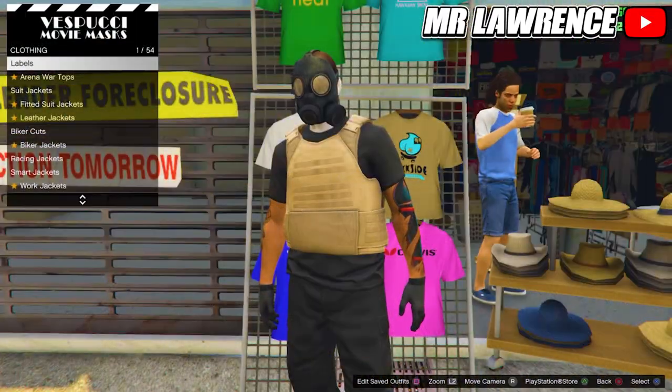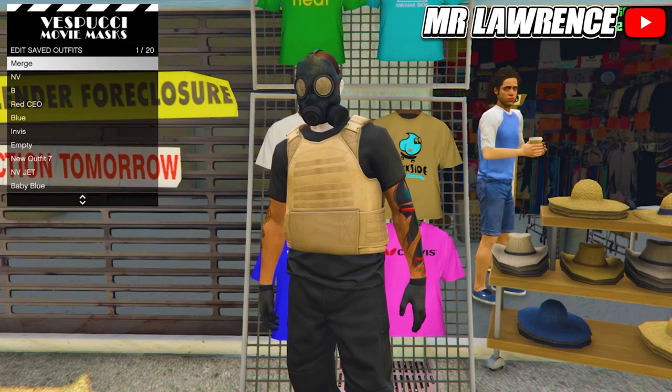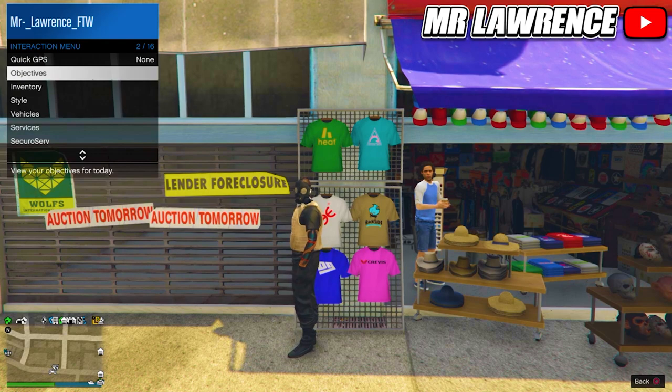Now the mask will disappear. Just equip the outfit that we just saved and the mask should merge onto this outfit. Save this outfit in your first slot again and equip it a couple times so it saves, then start the Titan of a Job.